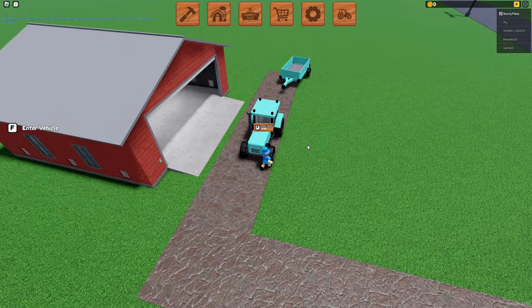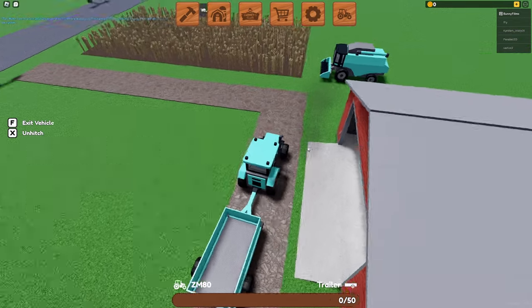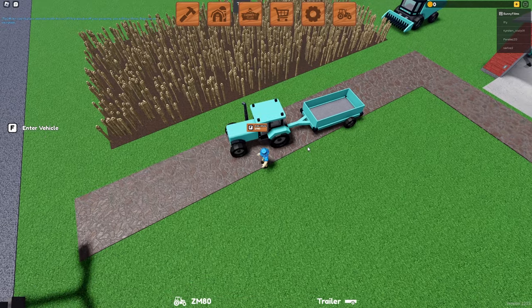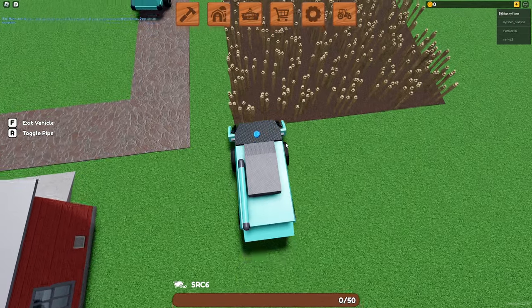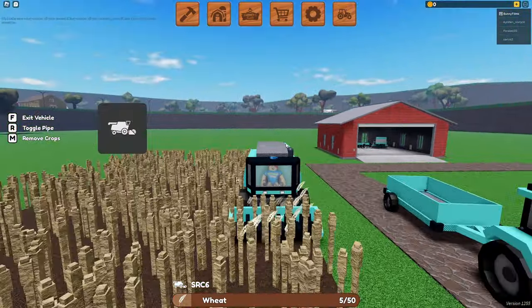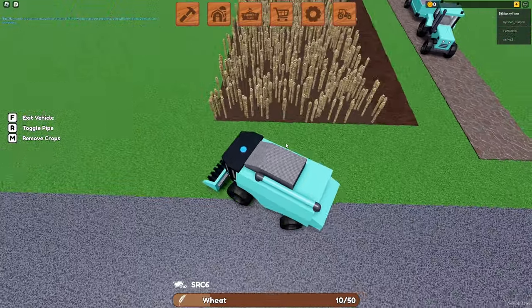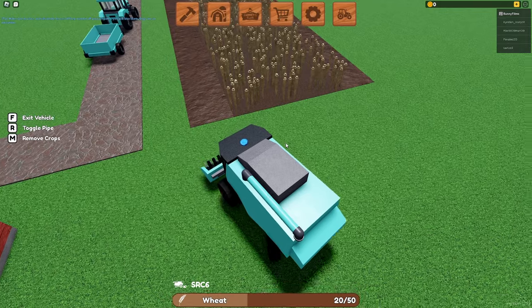The best thing to do is get into the tractor. We're going to back up and pull it alongside here. I'm going to keep on the road because you drive faster when you're on the road — if you're on the grass, you go a little bit slower. This is probably my most favorite vehicle design in the game. I love the compact size of this combine, because combines are supposed to be really big in real life, yet this one's not. But we're going to go ahead and pick up all the wheat.